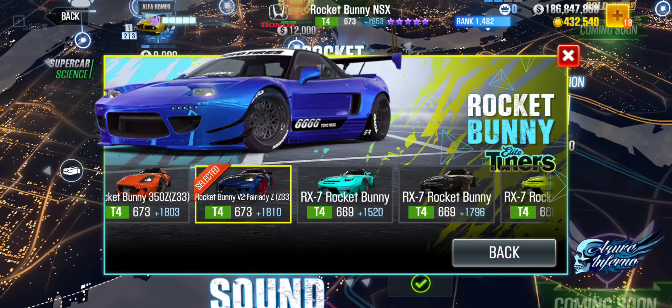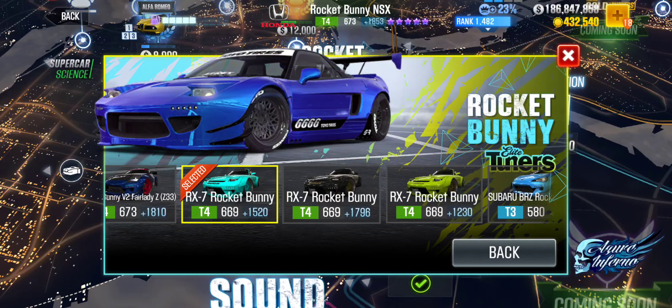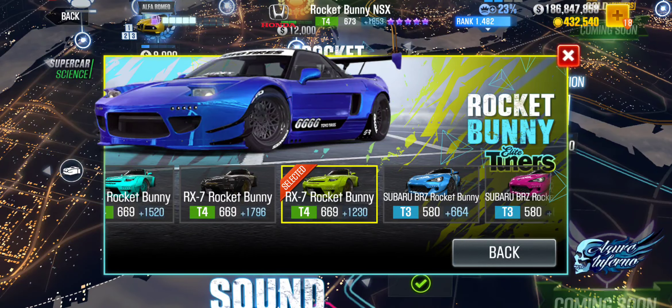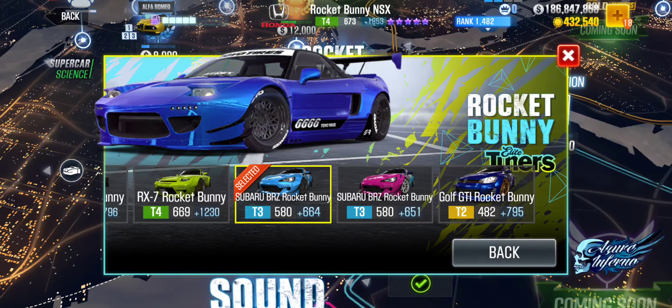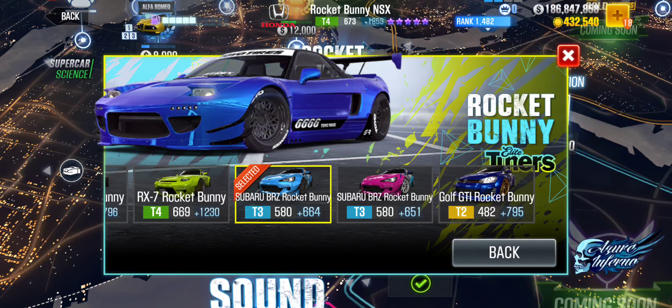Coming back, the Rocket Bunny 350Z will also be available for gold — not sure on that. The Rocket Bunny v2 Fairlady can be redeemed for 30 Showdown League credits from the Showdown League showroom. There are also different RX-7 Rocket Bunny variants that can be locked in, and all of them will probably be available in the dealership for gold — not confirmed yet.